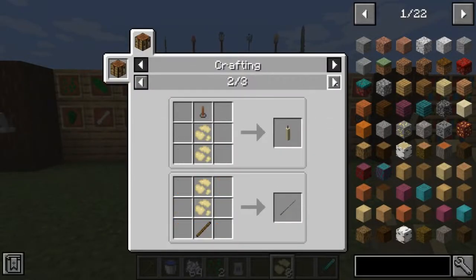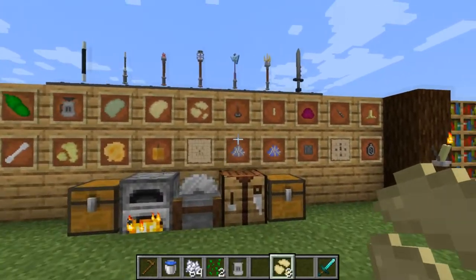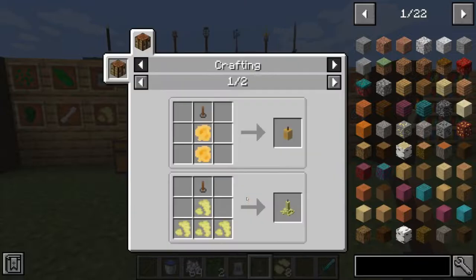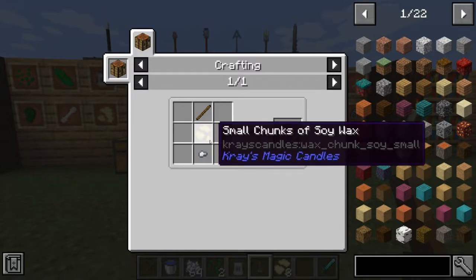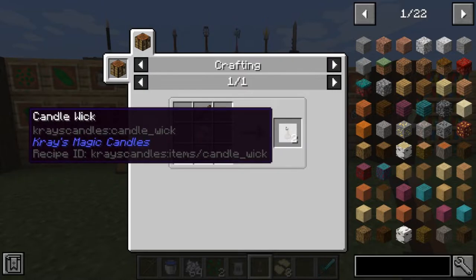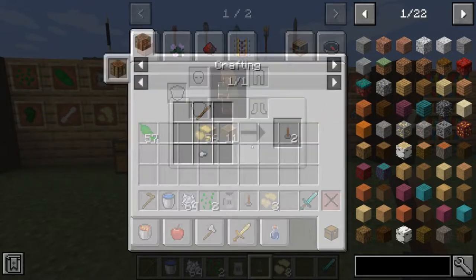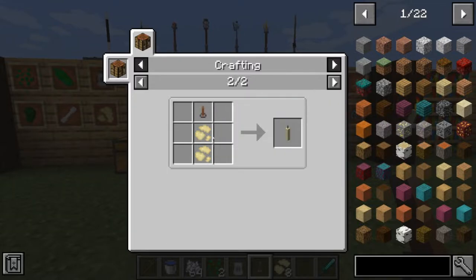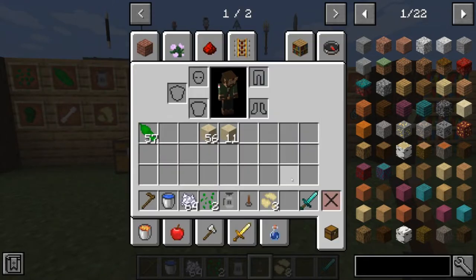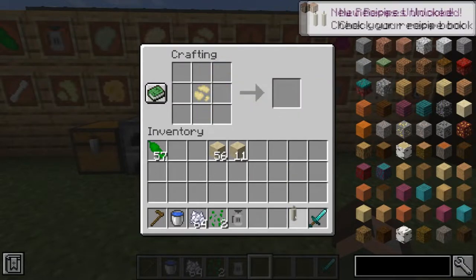There are a couple things we can create with this — it looks like we can create a weapon and a soy candle. Let's create the soy candle first. We need ourselves a wick. A candle wick takes an iron nugget, a small chunk of soy wax, and a stick — that gives you two candle wicks. You have to wax this thing together so it stays on the candle. Now we've got our wick and our small chunks of soy wax, so we can make some candles. We can start off making the first intro-level candle, which is just a basic soy candle. We get a soy candle.